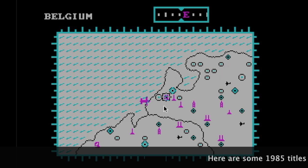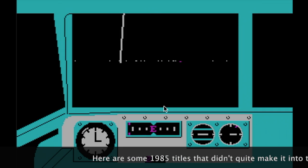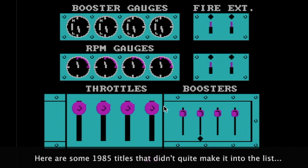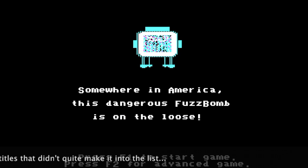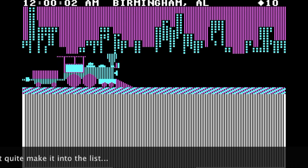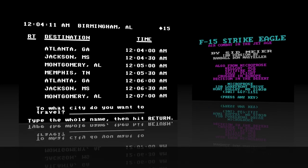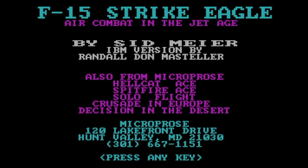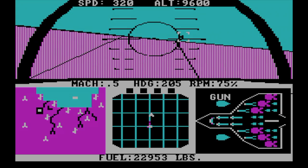Well, there you have it — my top 10 games of 1985. As you can see, a lot of them were looking a bit more reasonable. The gameplay was more involved. There was no Space Invaders anymore as far as I could tell. Simulations, adventure games, fast action — it was clear that the IBM PC was around to stay and that many people would start developing games from now on. The future was bright.